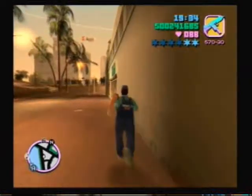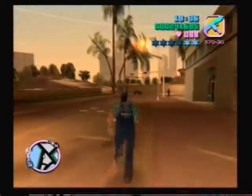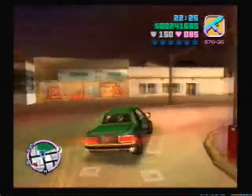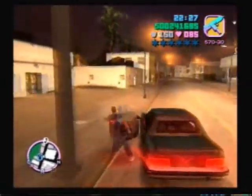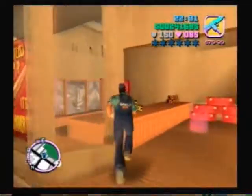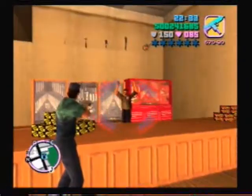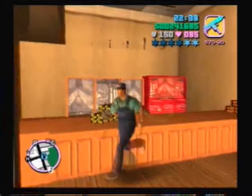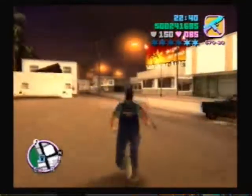That means seven all total, so we have eight left — my math was bad for a second there. This is the hardware store right by the jump to take us to Sunshine Autos in Little Havana. It's also really close to Cafe Rubino, which we're going to be robbing next.